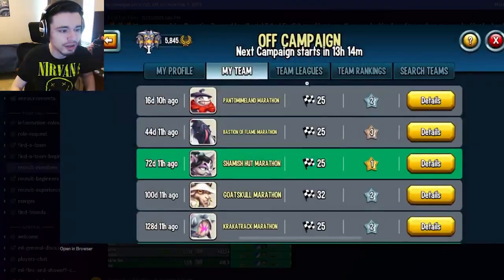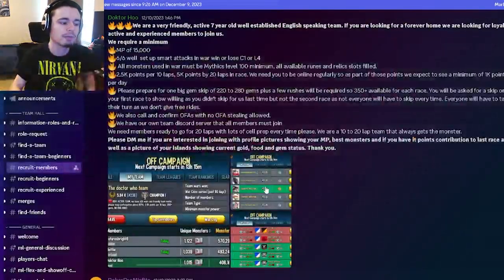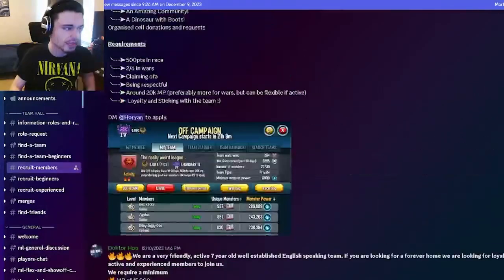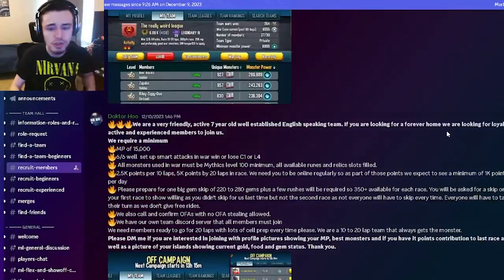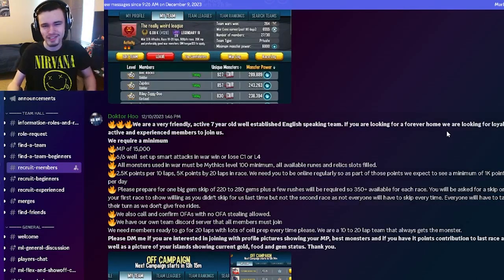So yeah, just make sure you find a team you can join, with a good race log with at least 10 laps, and a decent war log if they have one — but the race log is the main thing. That is pretty much how you find a good team in the Monster Legends Discord server. Let me know down in the comments what you think, and you can also leave your teams in the comments to find members. And yes, don't forget to like, share, and subscribe — goodbye!